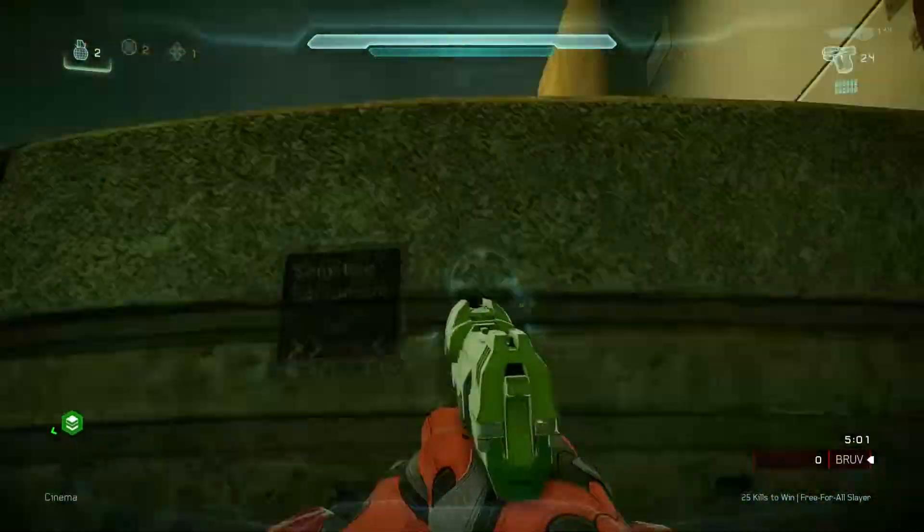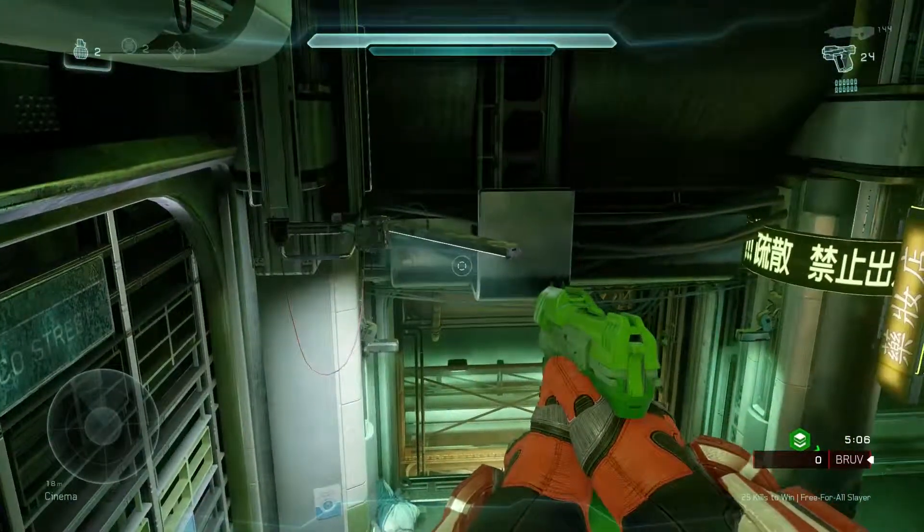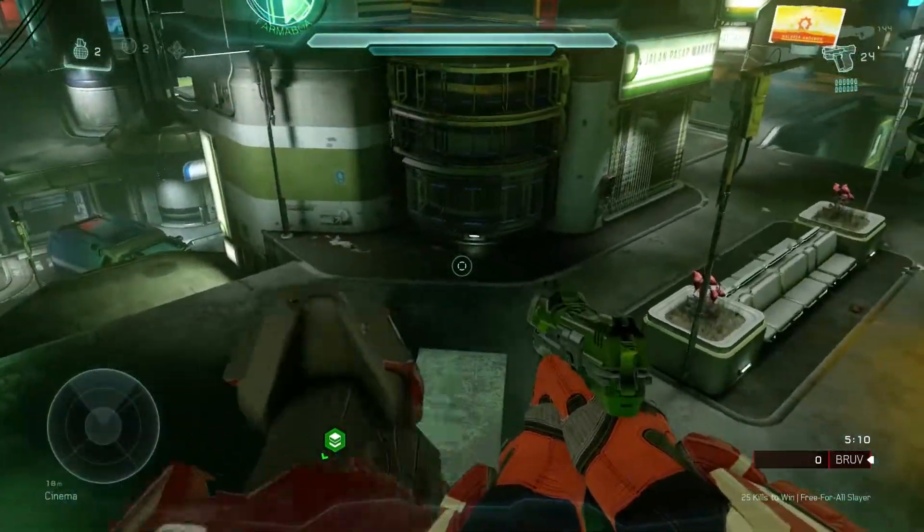This next one is kind of a spot to hide in. It's more suitable for Strongholds if you want to bait out a sniper or in the stronghold. Jump on this little light pole — easy enough.